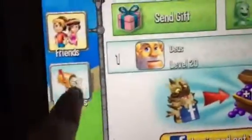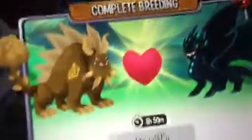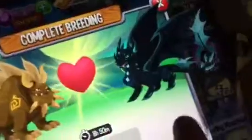Oh my god, okay. And then you have the breeding station where you breed stuff. If you click on that, I'm trying to breed a venom dragon, which is an earth dragon, a terror dragon, and a night dragon. As you can see, I'm level 22 and I have 44 dragons.